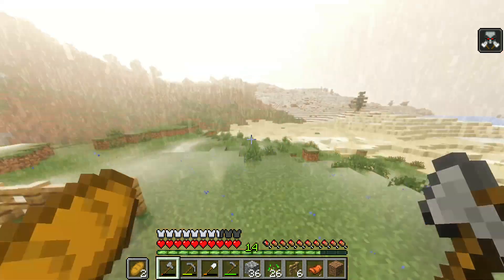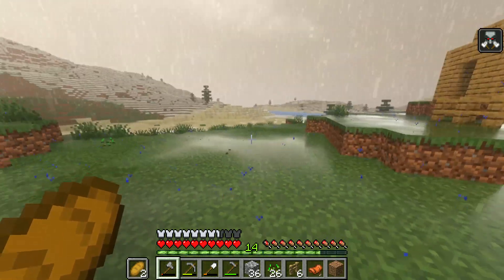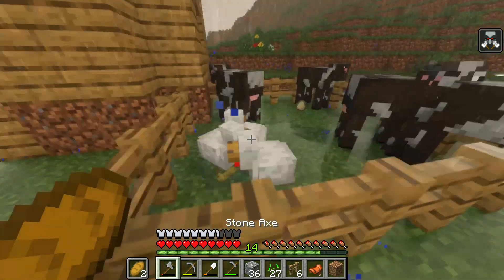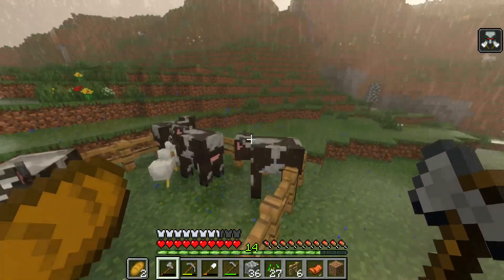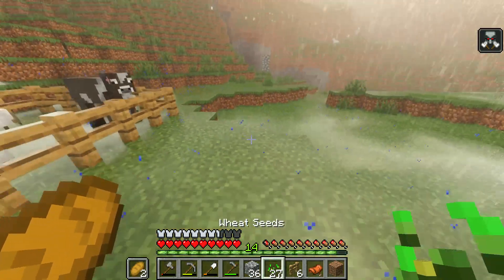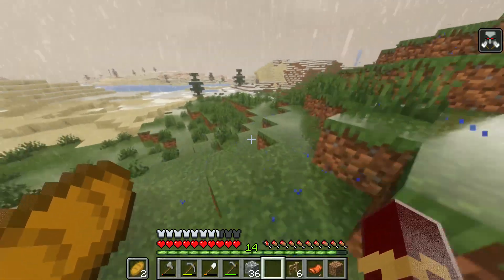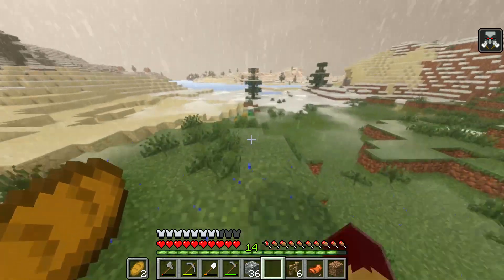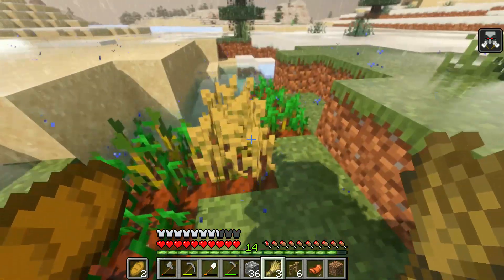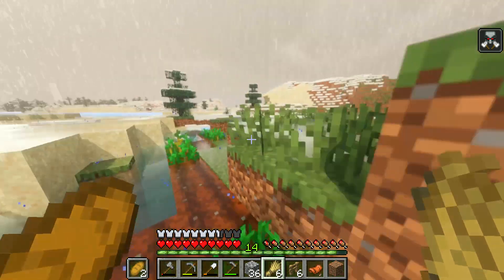All right, you guys ready? Look at this — you can see the rain reflecting off the ground, isn't that crazy? Hi cows! But isn't that actually crazy? By the way, I'm still on my Flash skin because my launcher's still being dumb.